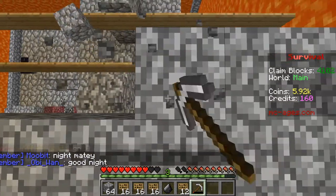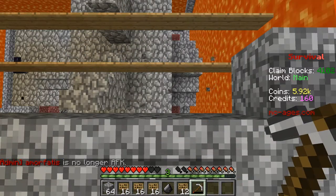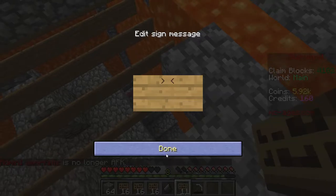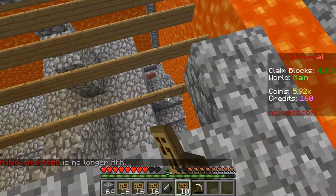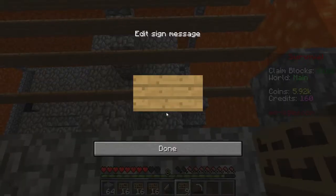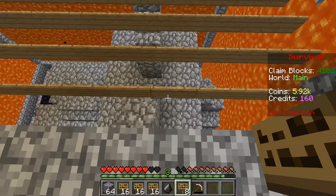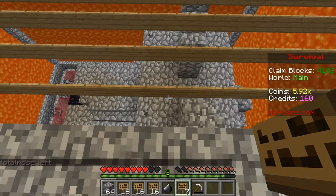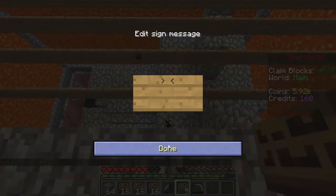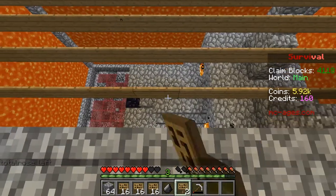Hello everyone, welcome back to the MC Ages server. We started things off where we left things off last time - building our hellscape, the first room of Valhalla. Hopefully we're going to finish the shop today. As you can see, we are just placing down a heck of a load of signs - it's really, really tedious and frustrating work. The idea is, as you've probably already guessed, these signs are going to hold up a lava pool.